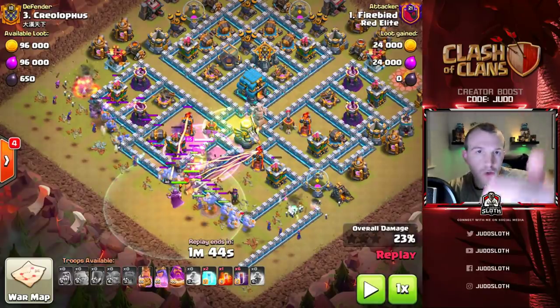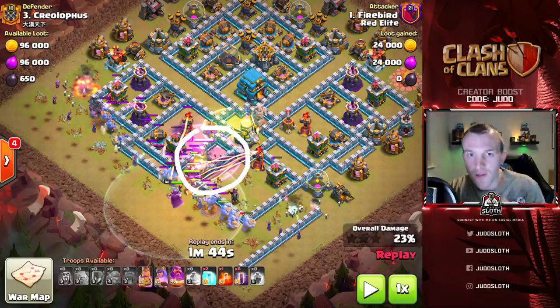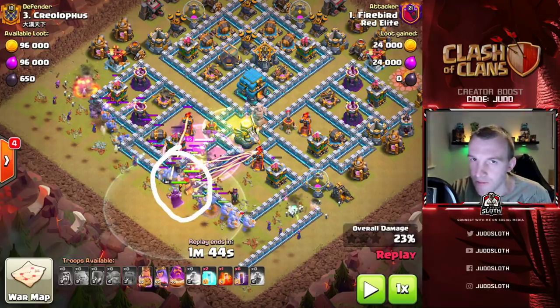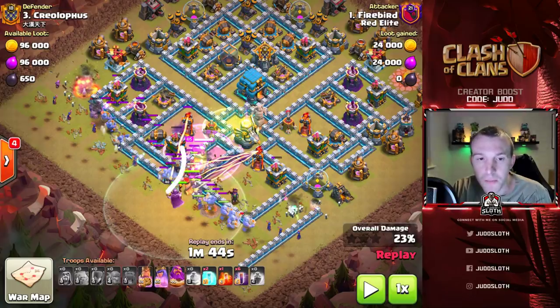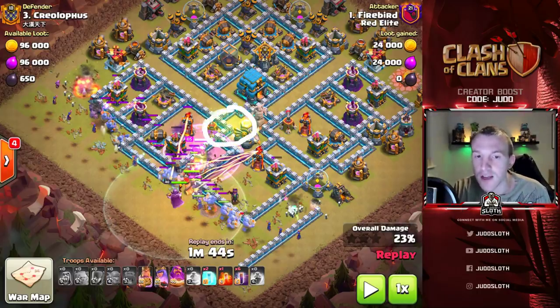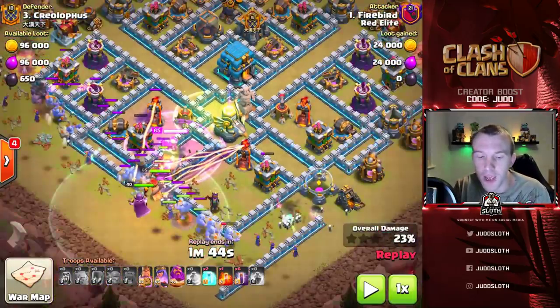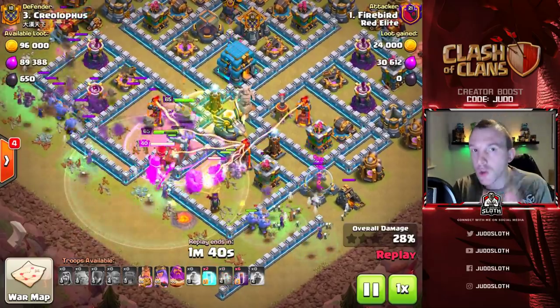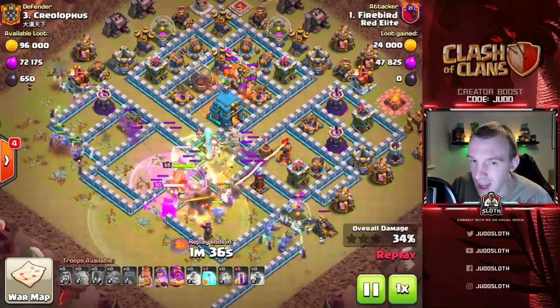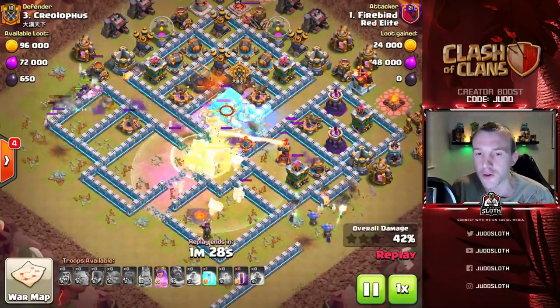The jump spell is in situ as is the rage spell, but notice how it is inside the base - it's already there for when the wall wrecker gets through. What you do not want to do is use it on the outside of the base, as tempting as that would be - it can often allow the bowlers to bounce into the base and then your funnel is not created and all of your troops walk around the outside. Don't use the rage spell too early. The jump spell provides access to that town hall. I would recommend holding on to that jump spell, but do consider where your troops might go if you don't use it. Pre-poisoning the clan castle troops - not a lot of people do that nowadays, but if you know what's in there you can put the poison down.